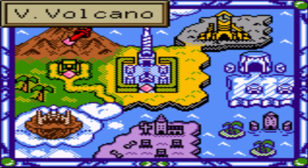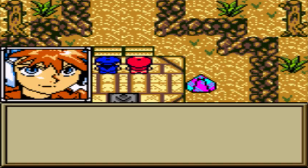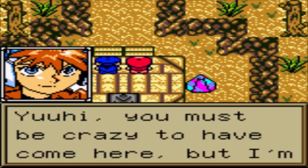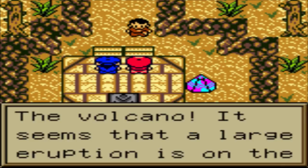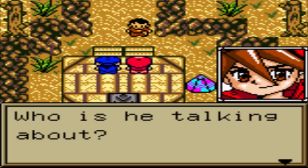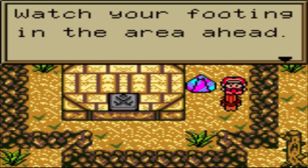Now we have Volog Volcano open to us, so let's head on over there. It's the only volcano in the world. Sue doesn't even exist right now. Oh, a large eruption - how the hell are we gonna go and stop an eruption? This isn't Dragon Warrior 7, for God's sakes.